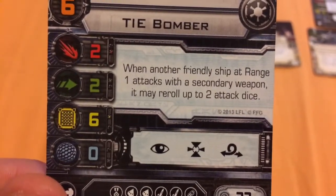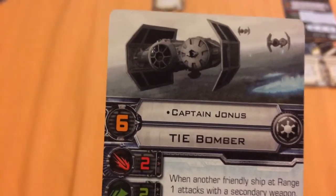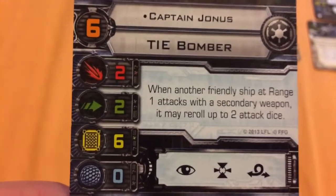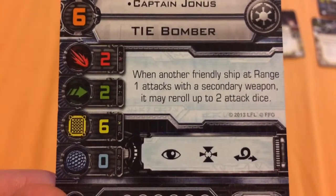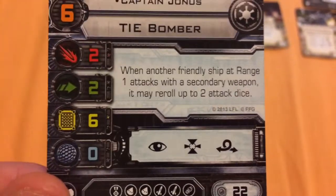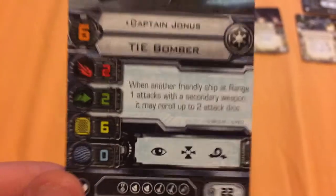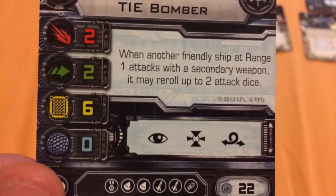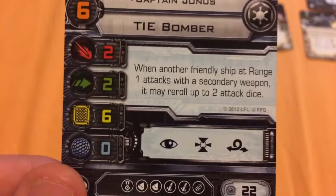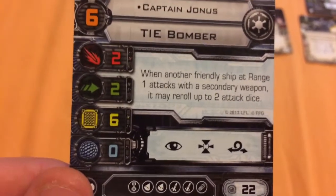His ability states: when another friendly ship at range 1 attacks with a secondary weapon, it may reroll up to 2 attack dice. This is where Captain Jonas goes hand in hand with Rexler Brath. His ability allows wingmates to reroll up to 2 attack dice if they attack with a secondary — any secondary: a cannon, an ion, a turret, a missile, or a torpedo — as long as it's not a primary weapon or a weapon that uses primary weapon value, and as long as you are within range 1 of your ally that's attacking.